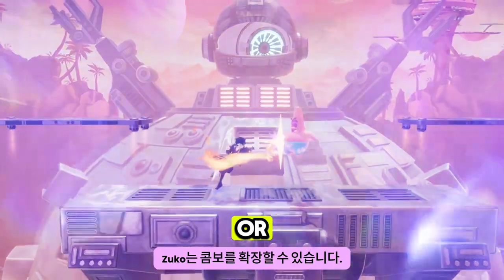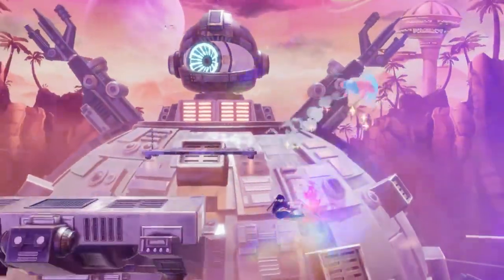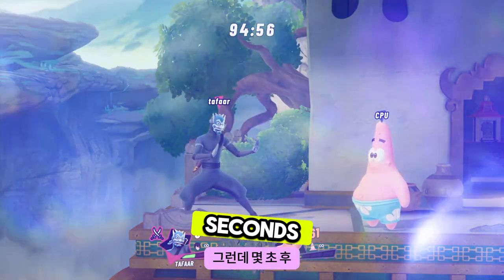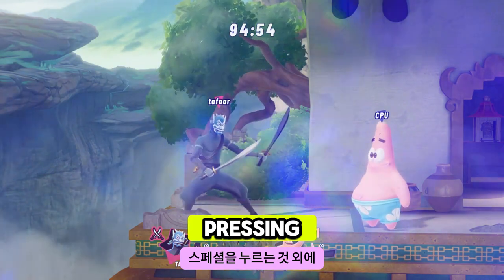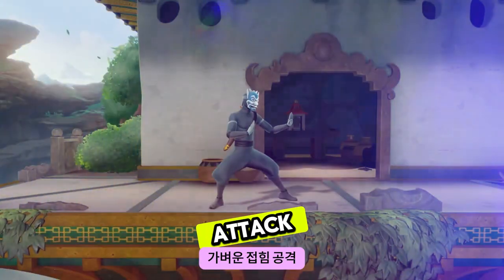In addition, the swords themselves are actually a throwable projectile. Through some clever item play, Zuko can extend combos or find openings in ways that would otherwise be impossible. If you ever lose your swords, don't worry — you'll be able to pull out a new pair after a few seconds.